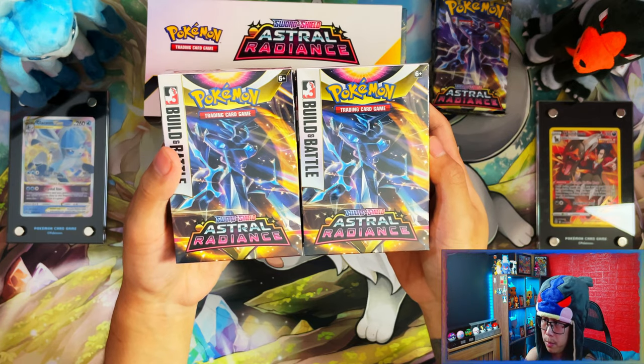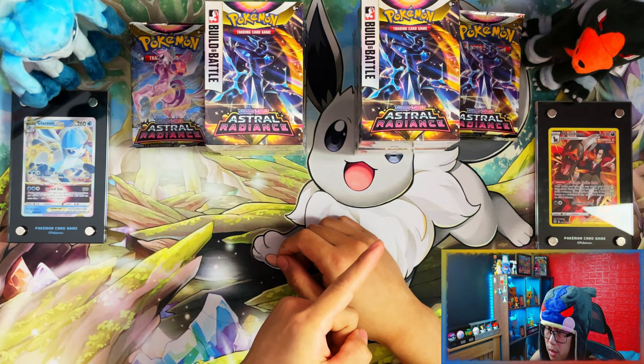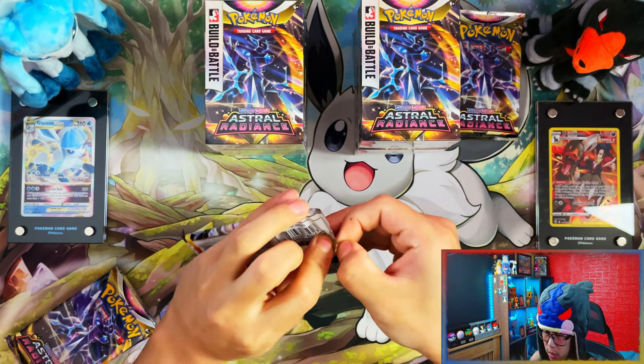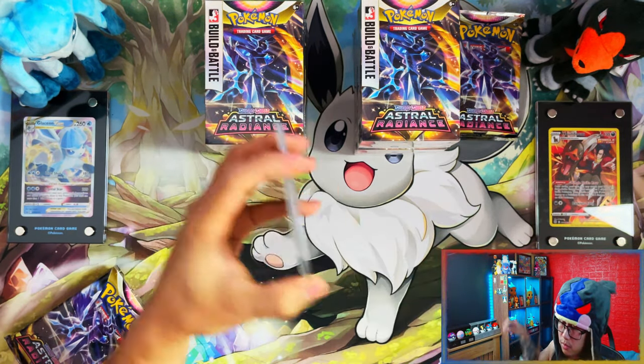Your two building battle boxes - let me get the other one open, get everything on the play mat and then we'll crack into the packs. On the left side we have one box, on the right side we have another box. I'm going to start with the left side - let's see which box takes the win. Here are the four regular packs you get in the box - will we see any hits from this?